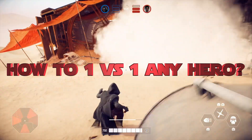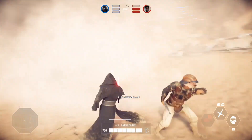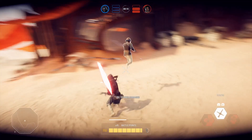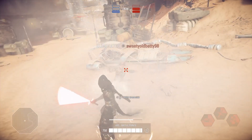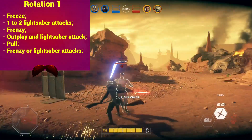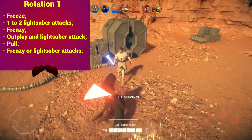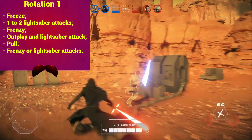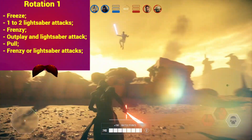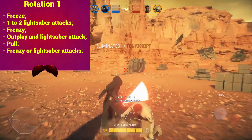How to 1v1 any hero: Never forget to alternate your rotation with blocks, dodges, and jumps — and also use just dodges and jumps to regain stamina and sometimes HP. Be sure to check my Lightsaber 101 guide for more tips. The first major rotation is: freeze your opponent, move towards his back, lightsaber attack once or twice, then activate Frenzy. After this, outplay your opponent by dodging and blocking, and attacking at the right time. When your opponent jumps or starts running, Pull him in your direction and use Frenzy if it's ready, or use lightsaber attacks.